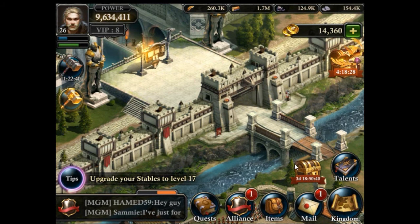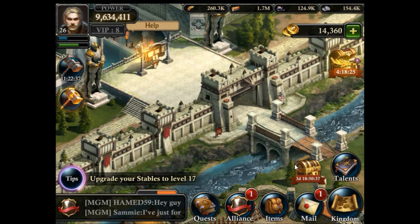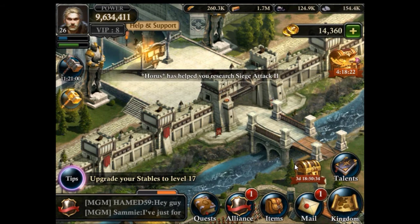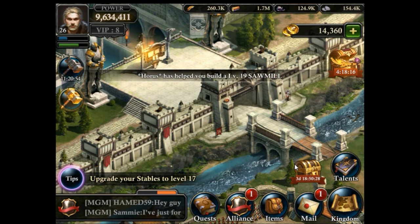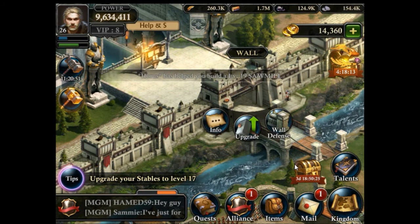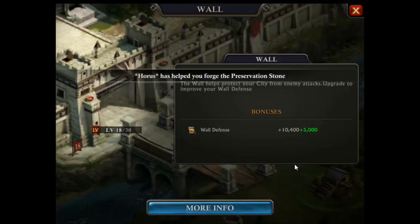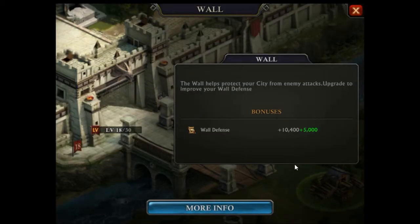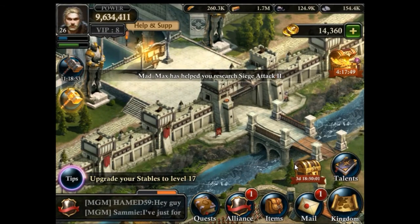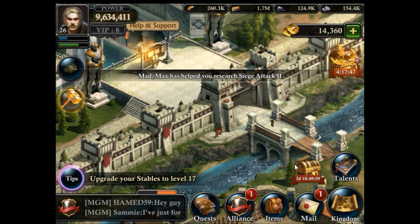First let's have a look at the wall. The wall plays an important role. The wall can be equipped with traps via the trap factory and it is equipped with wall defenses. If we look at the info on the wall we see that the higher the level of the wall the more wall defenses you have. These wall defenses offer some measure of protection. If your wall defenses are depleted completely then your city is going to randomly teleport to another location, which is of course not what you want.